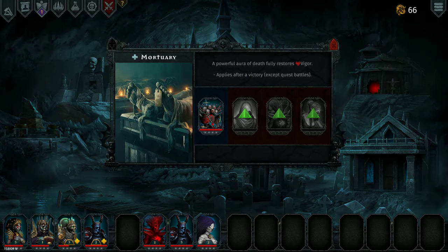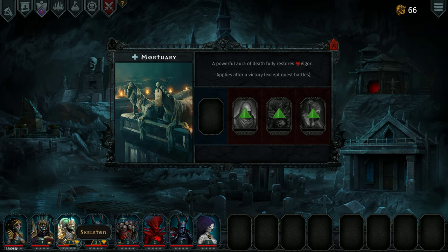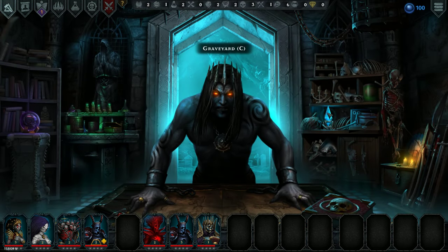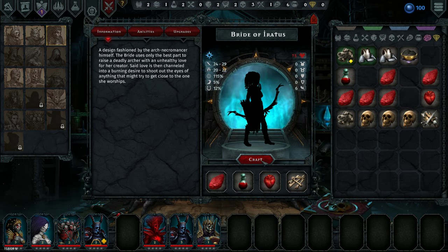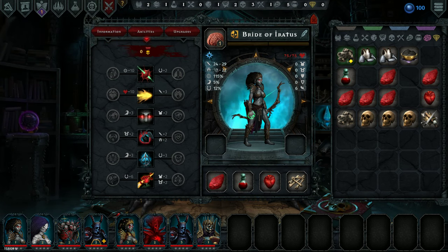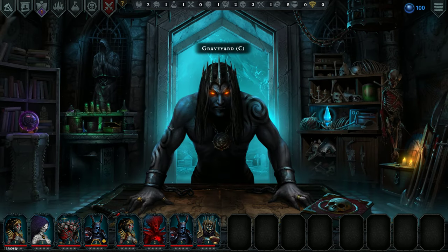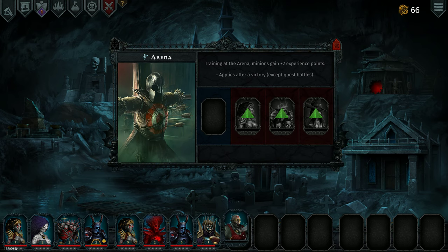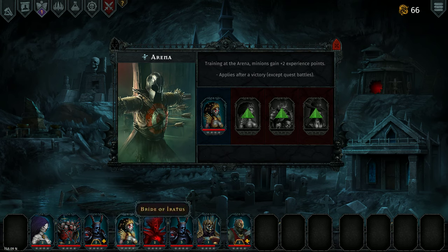A couple of things happening in our graveyard — we got our Bone Golem back up to full strength. We'll do his level when he comes out, but we need to get him in there for some healing. We'll move the Bone Golem in here. Maybe I'll put her back in there for now — we really could use another Bride and we can make one. So I'm going to swap her in. Actually, we could pull him out and put her in to get her first level. We can leave her in for now.